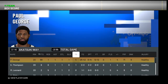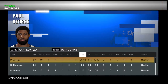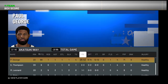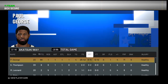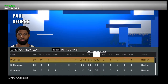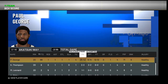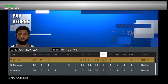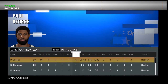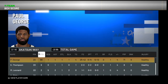We shot 25 out of 42 from the field, which is above 50% — great! Six from 14 on the three, and we were 12 from 12 from the free throw line — not below 80%. We did not shoot below 50% field goal percentage and we did not lose the match, so none of the downgrade conditions were triggered. But we did hit some upgrade conditions!